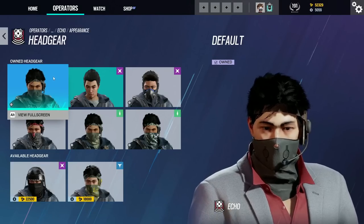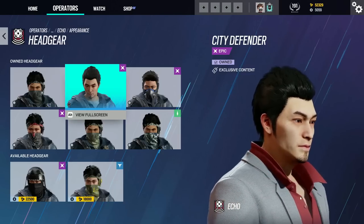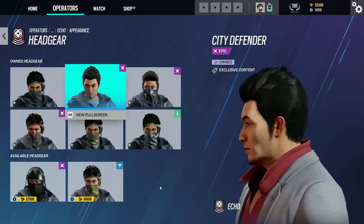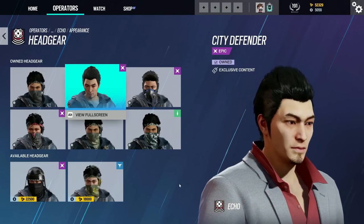Next up we have Echo. Although his face wasn't massively hidden, a mask did cover up the bottom half of his face. The two most recent Yakuza skins for him actually show us his full face. Granted his facial hair and hair are styled to look like Yakuza characters, but at the end of the day it's still his face, just styled differently.